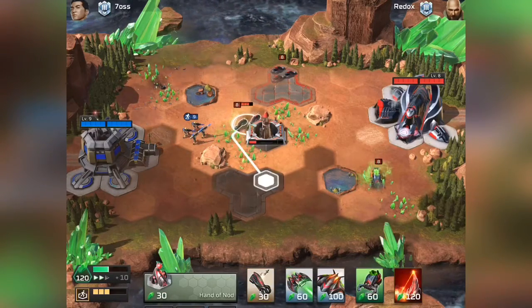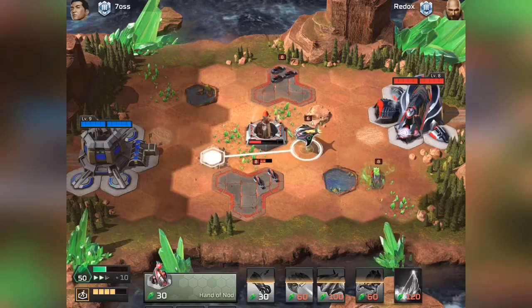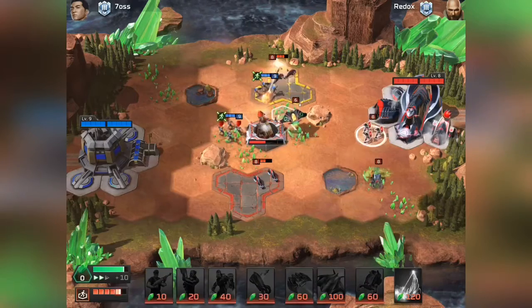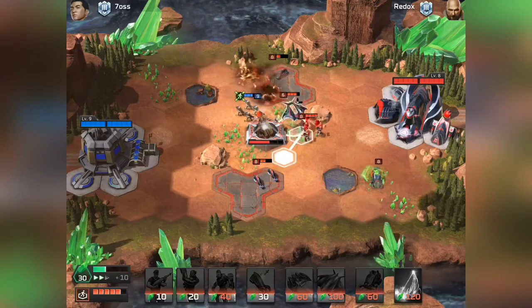We're going to go for an Inferno Bomber and bomb the heck out of this guy. Let's go for some Flame Squads too. What am I doing with my Flame Squads here? Yeah, you want to walk up to the fire tile — go ahead, buddy!